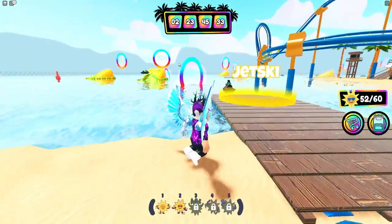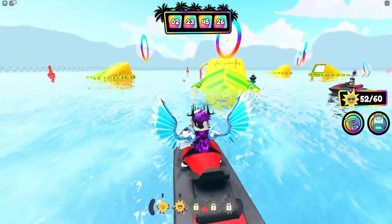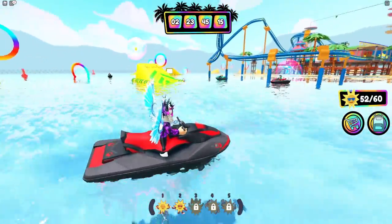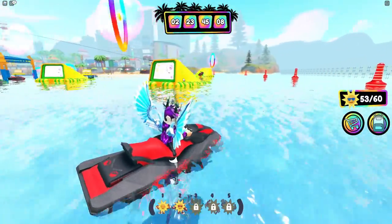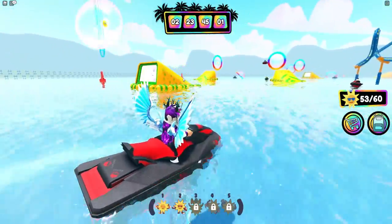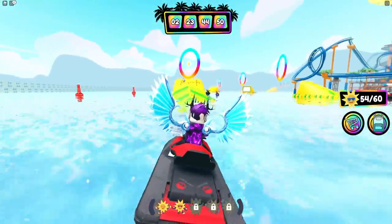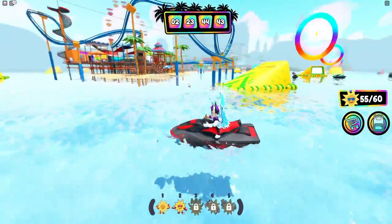Now we can summon a jet ski and get the ones out at sea. Let's spawn the jet ski and go after these. We're going to line up with this jump and get that one. Let's try again — yes, fifty-three. Let's get this one — we just missed it. It may take a few tries to get these stars as it's a little bit fiddly. There we go — fifty-four. That's six left.